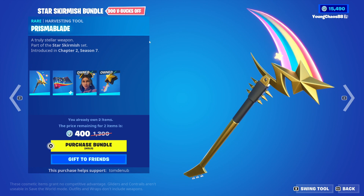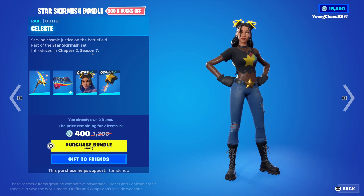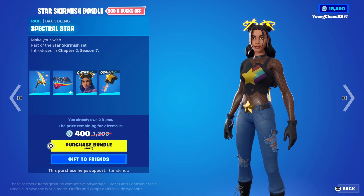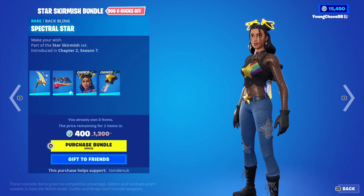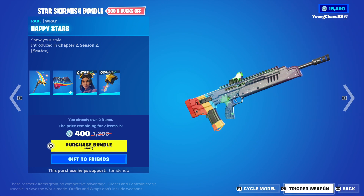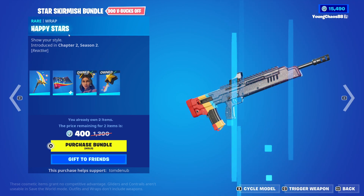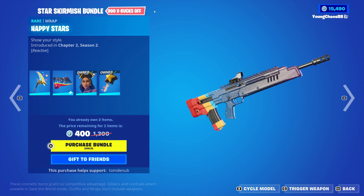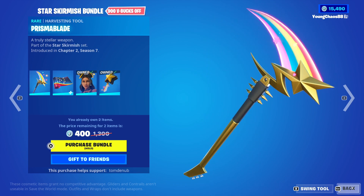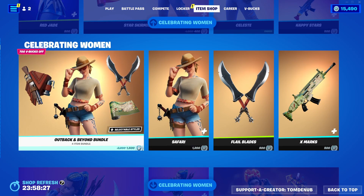We have the Star Skirmish Bundle — a new bundle with returning items. Some really nice ones. We have Solicity with the Batplane Spectral Star, a rare skin at 1,200 V-Bucks. Love this skin here, color scheme is great. With Happy Stars, a rare wrap at 500 V-Bucks — it isn't officially part of the set, however it matches very well with the skin. With Prisma Blade at 800 V-Bucks. You could buy all three separate.